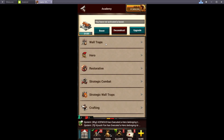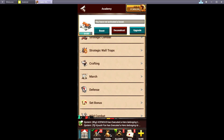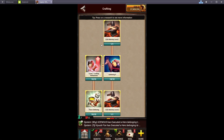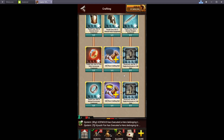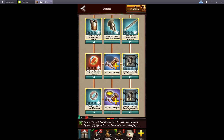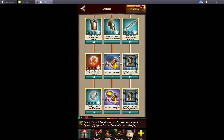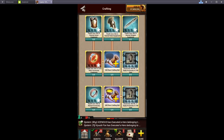Strategic combat — you do not need strategics at all unless you're going to fill rallies with them. Strategic wall traps you don't need unless you are going to do the strategic bricks. For the crafting tree, you want all of it — especially the bottom ones for the fourth gym slot, which are going to give you quite a bit of defense boost. That's pretty much all you want out of this unless you're going to craft cores.